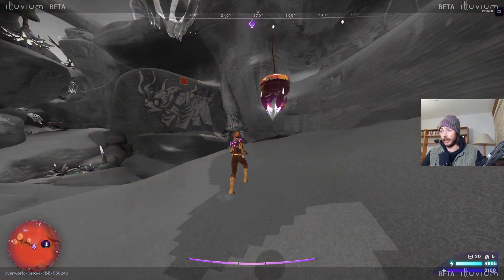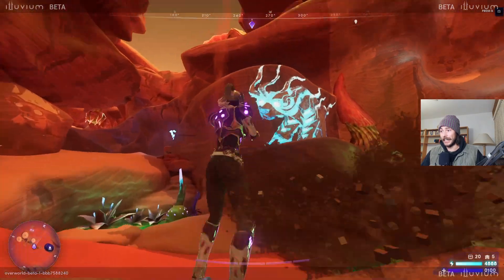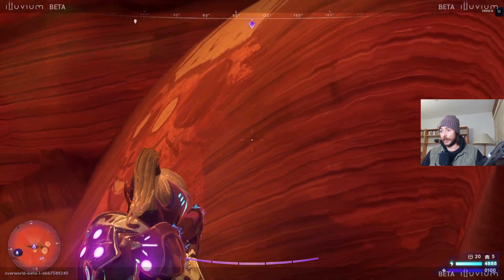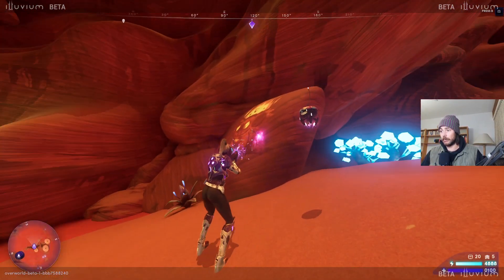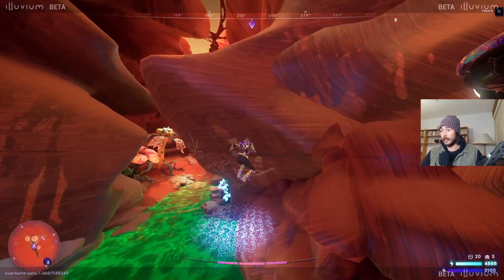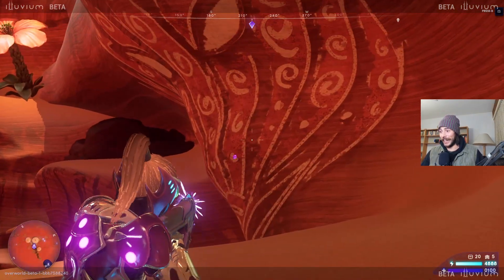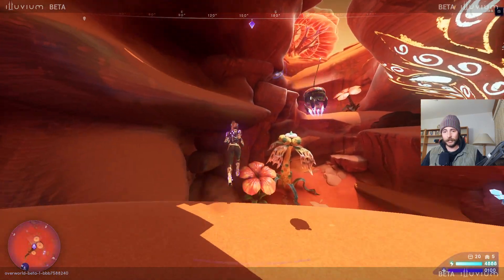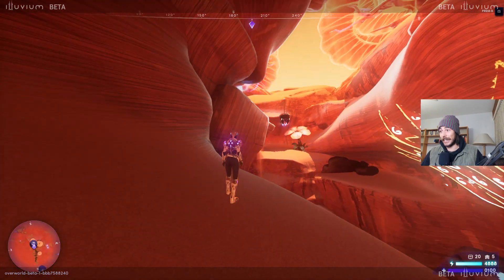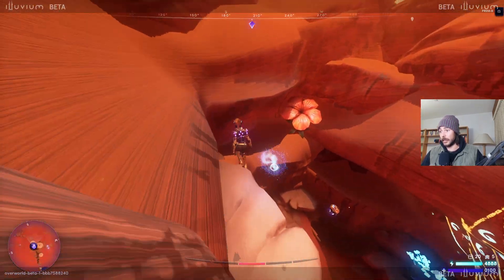We can do one mining node if we find a shard deposit, just so I can demonstrate what I mean — it's kind of hard to explain. You know what that is? That's the iceberg! There was an illuvial design contest where you could design an illuvial that would be put in the game. I designed an ice bear, and even though mine didn't get picked, I'm still super stoked there's this nice ice bear in the game.